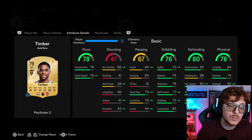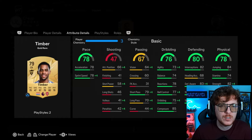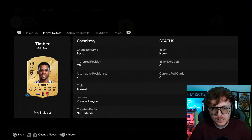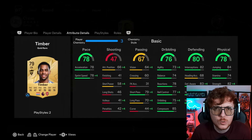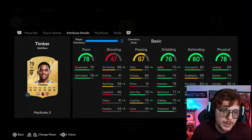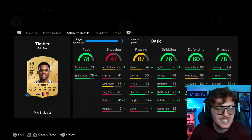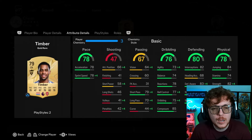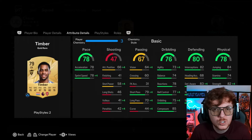Alongside him is Timber, who for a centre back has lovely pace. Dribbling is really nice as well. Yeah, Timber's great - a really solid card. The defending stats aren't bad, neither is the physicality. 74 stamina at the start of the game is not a problem. Sentinel or backbone work well if you want a bit more passing.